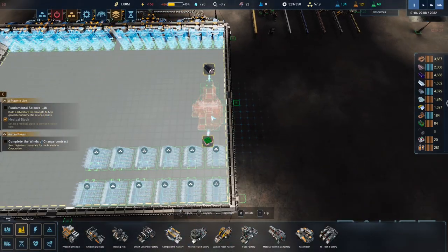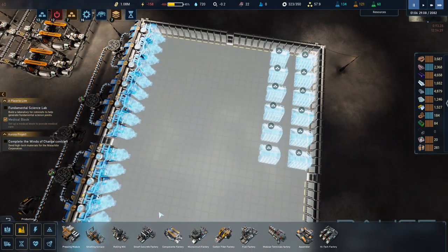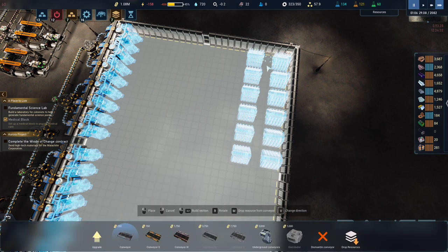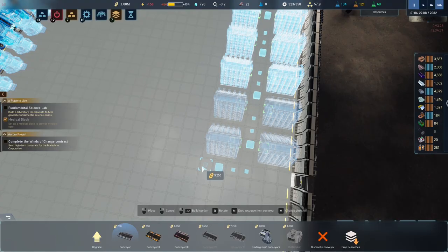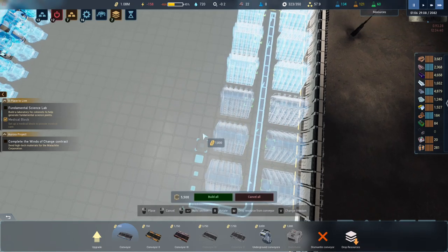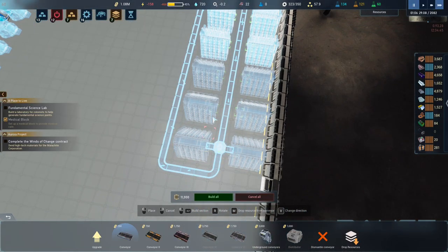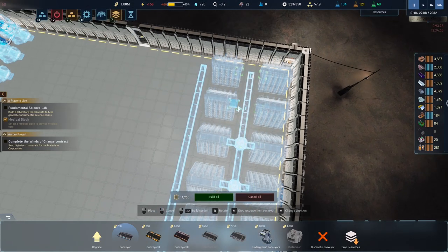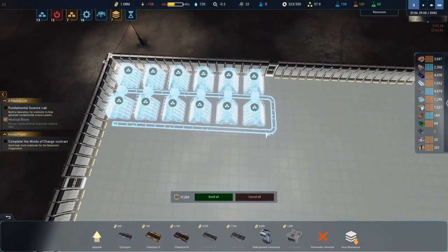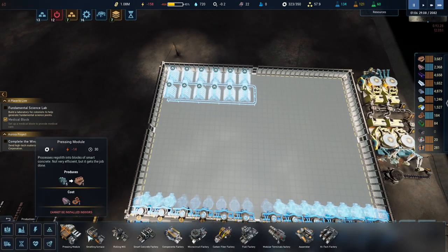For carbon fiber, I could put a storage for each one but instead I kind of want to run a belt from here all the way down, and it will split up so all of them will feed this way. We'll have to upgrade the belt, particularly where they all merge together, as that section might need to be faster.